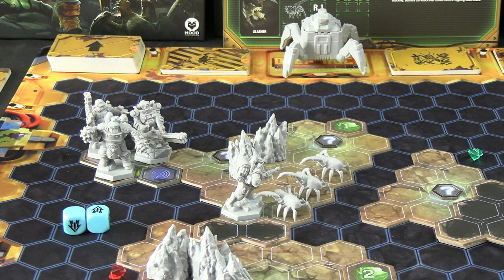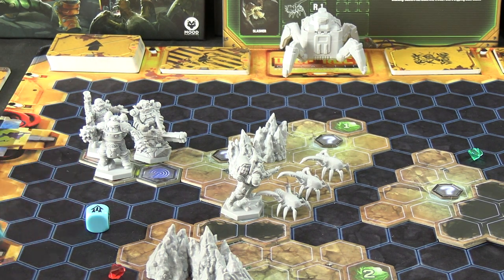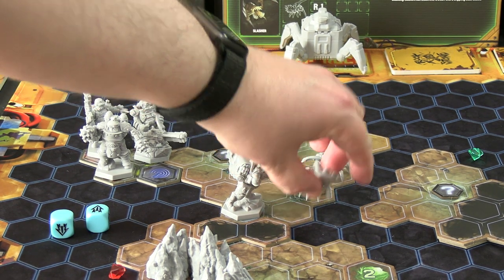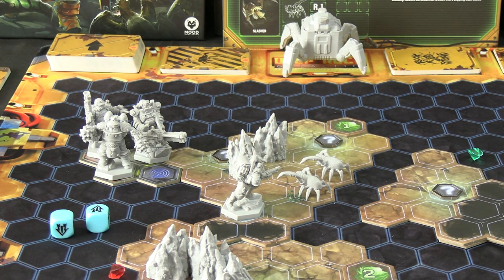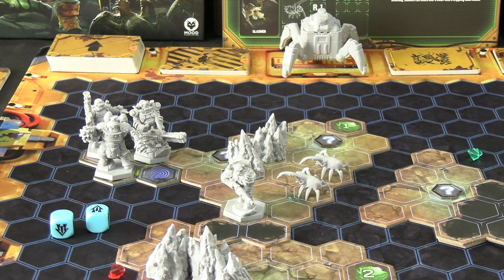The way attacking works: you must assign a success from your roll to the primary target. Any other successes can be assigned to adjacent targets, keeping in mind resistances. The double symbol counts as one set of two hits — you can't split it. We only rolled one success, and Grunts have no defense and one health, so that took the Grunt out. I'll send the Scout down this way and back him up with the Engineer, with the other two going the other direction.